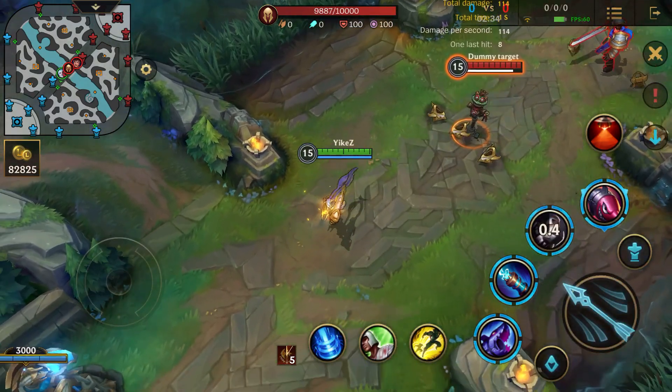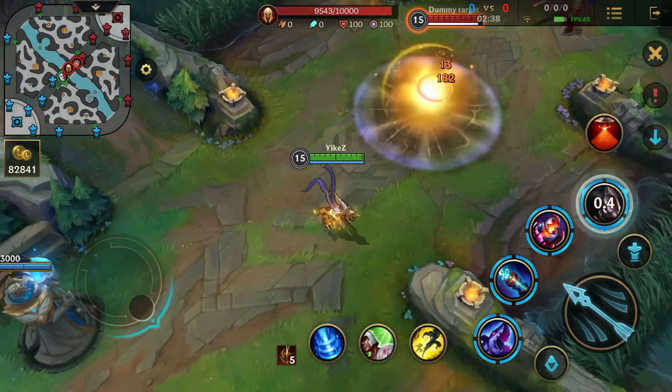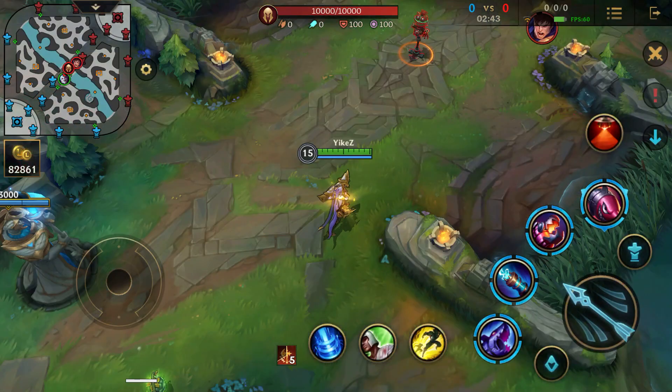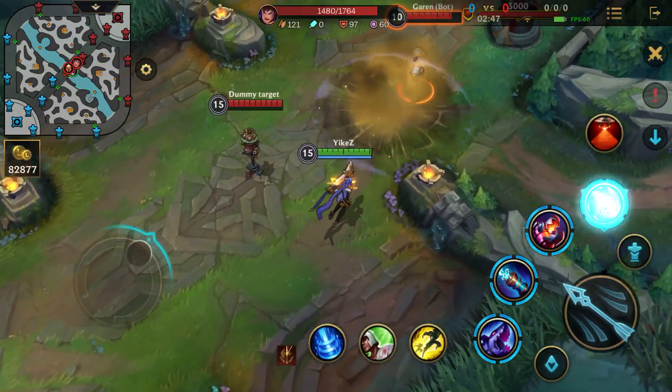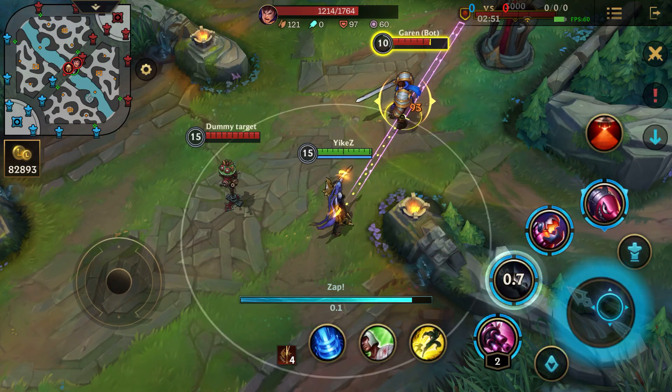This is actually really awesome for a seasonal and free skin — they're improving the skins by a lot every time they're adding newer ones. And if you guys take a look, the ultimate does have a change in shape as well, and also when it lands it does have a new effect on the splash, which is pretty cool and I really like that.